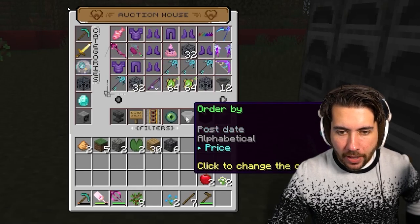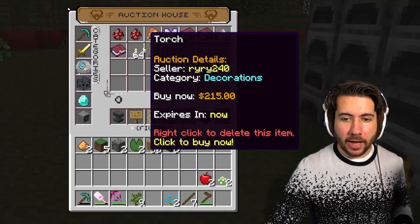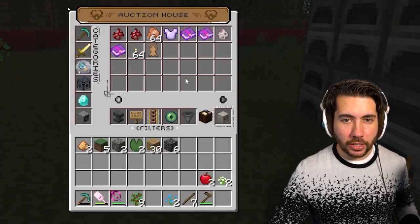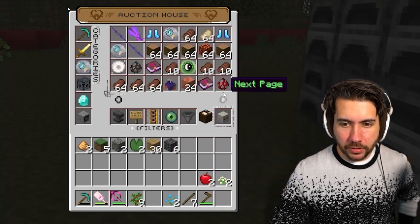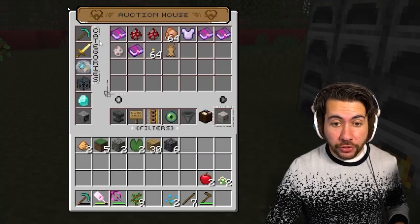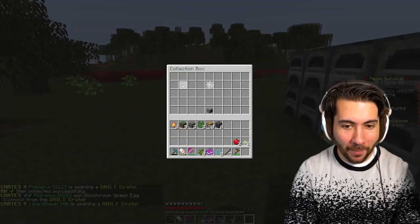Actually, there's an auction house — we're going to browse this and see if we can find the cheapest things. There's literally three things I could buy: a piece of rabbit, 64 torches, and that's it. Unless I refresh and get lucky and nab something. One dollar — oh, I think I got it. I think I just snagged something!